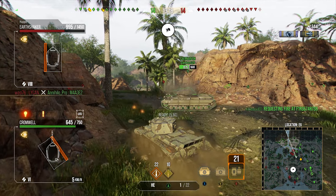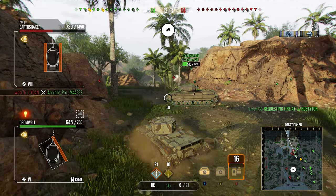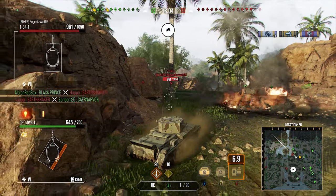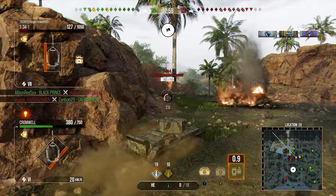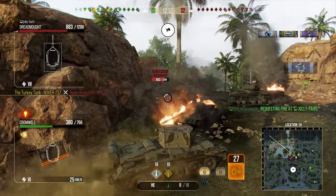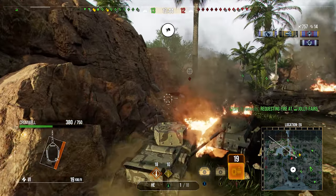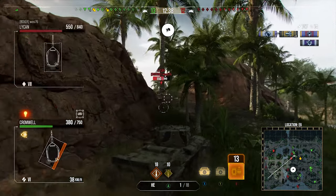There's an Earthshaker here that I'm launching some HE at — understandably goes nowhere near. But you can see, the Earthshaker can't really see me but I can just auto-aim and fire over the ridge line for 119 damage. It's hilarious. For a derp gun, having a 5.5-second reload is really nice — and if you get against tanks you can pen, you can do really good damage very quickly, like we saw against the 13 57.